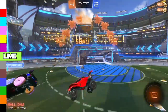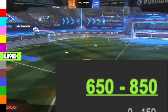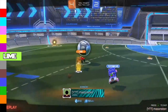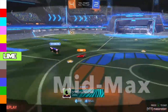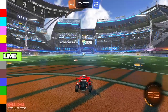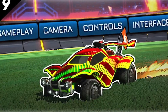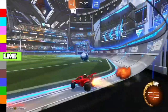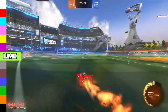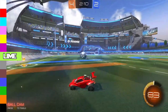Moving on to the Lime Fennec, which ranges from 650 to 850 credits. I would try to buy it for around 450 to 550 credits and then sell it for that mid to max price. The reason I'm targeting max price is because a popular YouTuber called Musti has a Lime Octane, and a lot of people are trying to make that same design on a Fennec — so demand is high. If not, you can always try to switch it for a Painted Draco equivalent or a good Black Market Decal.